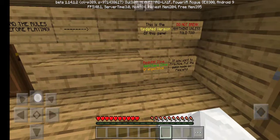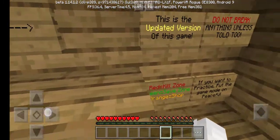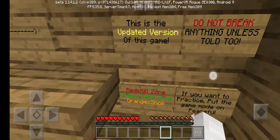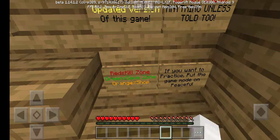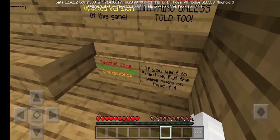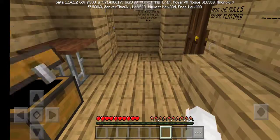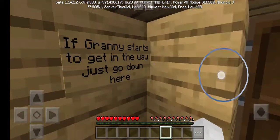Let's read this: this is the updated version of the game. Do not break anything unless told. Red kills, green saves, orange is the shop. If you want to practice, put the game mode on peaceful. How cool is it that you can play Granny on Minecraft?